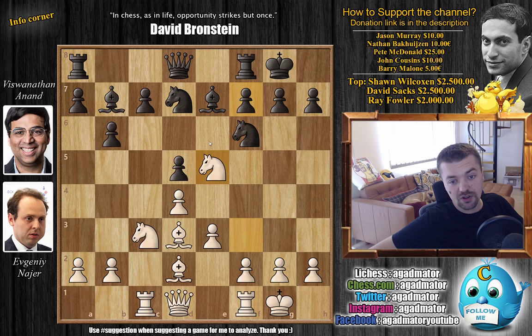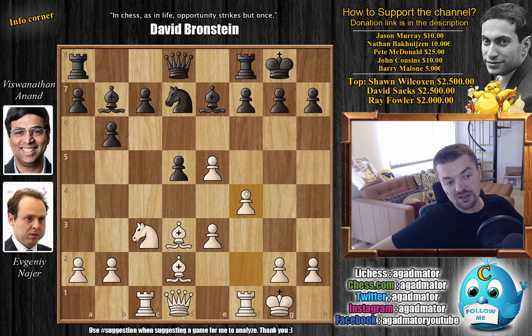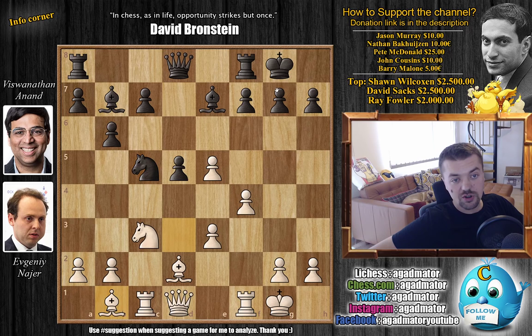Here Anand decides to just capture it with knight captures on e5, d captures on e5, knight to d7 attacking the e5 pawn, and now Nair just defends it with f4. This is now a very pleasant position for white and black has to decide how to go about it. First Anand goes knight to c5, threatening the bishop, and then Nair just tucks it in for later with bishop back to b1 — just keeping it on the board.